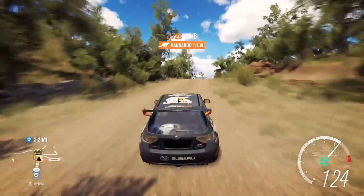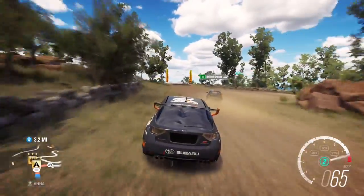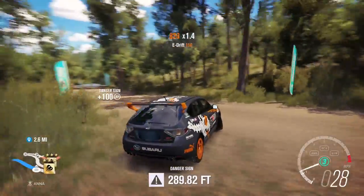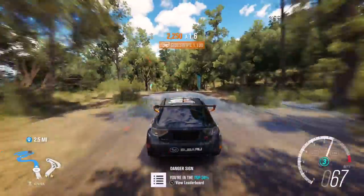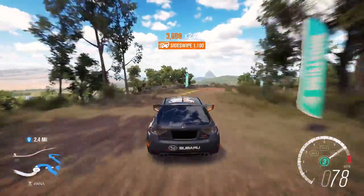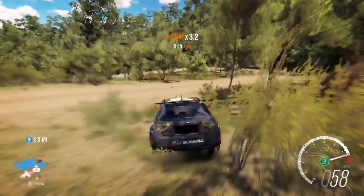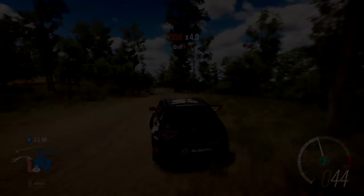The Subaru Impreza WRX — 31,000 credits. This 2008 car is amazing, you need to own this. It's not expensive at 31,000 credits, and the rally capability is just amazing. I spent like 10K on upgrades — some suspension upgrades, changed the tires a little bit, and locked a rally tune on it. Now this thing is amazing. You can see it drifts well, obviously because it's a rally car, and the wing makes it even better.